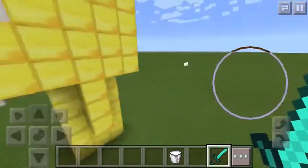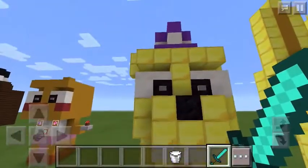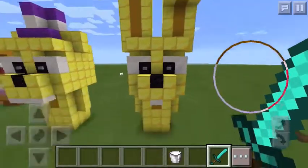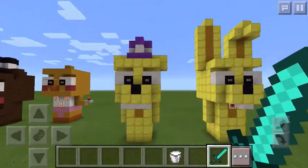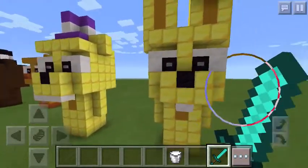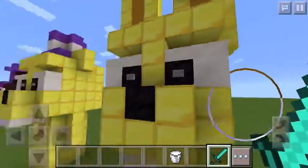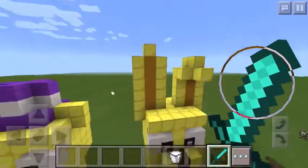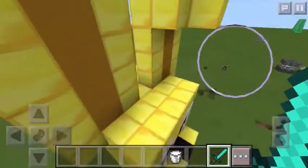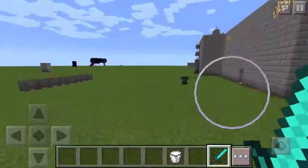Now we're on to the newer animatronics from Five Nights at Freddy's 4. This is Fredbear — I guess it might be Golden Freddy, I'm not sure, but he's way fatter than Golden Freddy. And this is Spring Bonnie, another really original animatronic. I'm pretty sure the restaurant was called something like Fredbear and Friends, and that's where the other animatronics originated from.